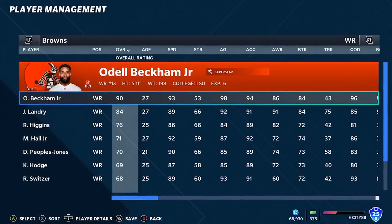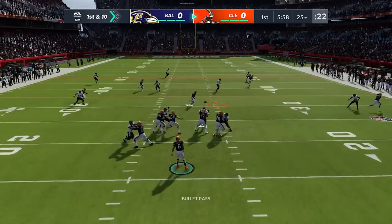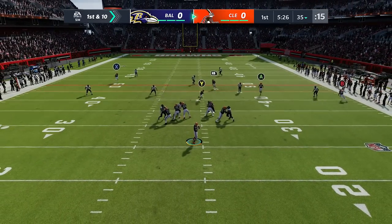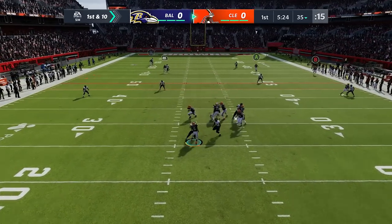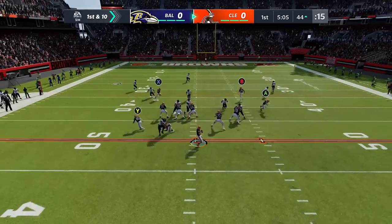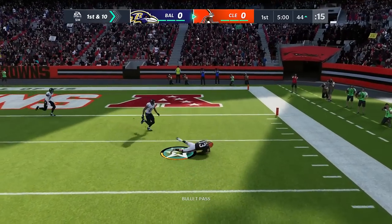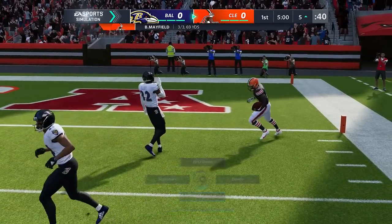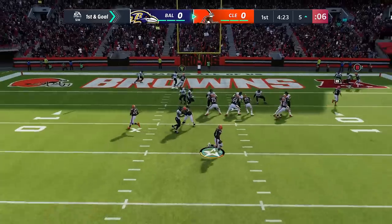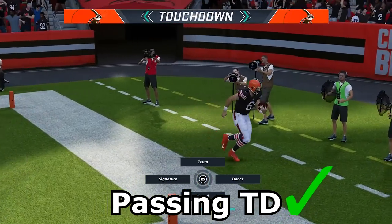Madden 21, Odell Beckham Jr. is a 90 overall with 93 speed. We still got one more challenge to complete — the passing touchdown. Let's see if we can get him over the middle. We throw it up, and Odell makes the catch — what a play. We got hit as we were throwing, but luckily it made it close enough so that Odell could come back and get it. Another big one to Odell, and we're at the five-yard line. We're pulling out the Philly Special so that we can try to get the passing touchdown. Come on Odell, you got Baker — catch it Baker! We got it. Odell completes the challenge.